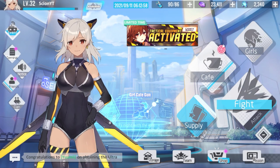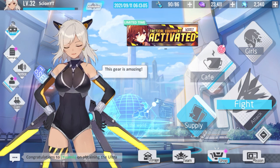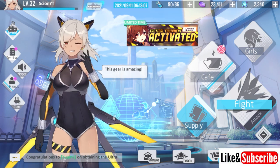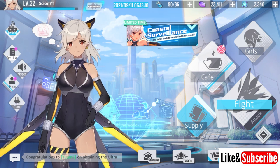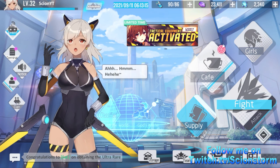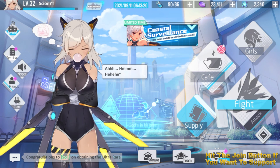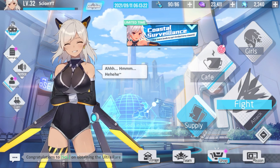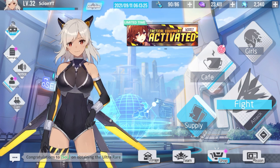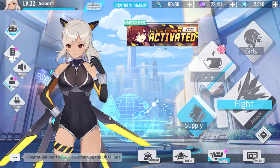What is up legends, your boy Scion. We are back in the Girl Cafe Gun — I always get the name wrong but you guys get it. We have the new version of Lita. Like I said in a previous video, you can use the carry team to get to this point. The reason why she's so important is because she's literally the most powerful thing you can have right now, and you can get characters powerful but there's no reason to spend if you can do it for free. Here's how.